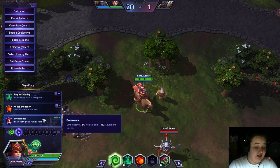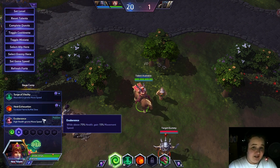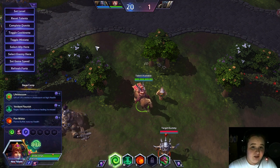The reason we're going fast on the talent recommendations is because Alexstrasza really takes off at level 7. Once you get level 7, your healing potential goes off the charts. So let's grab Exuberance and bring it all together at level 7.